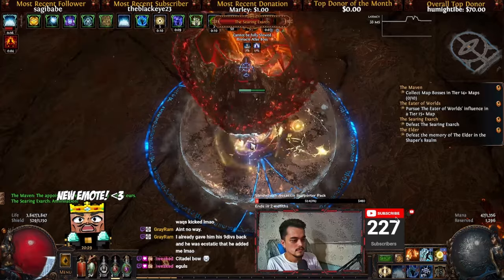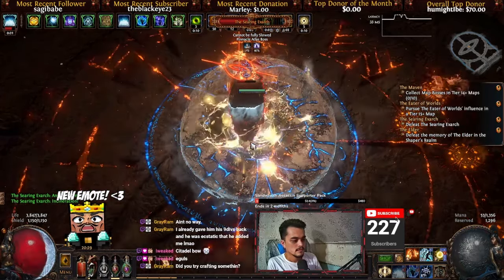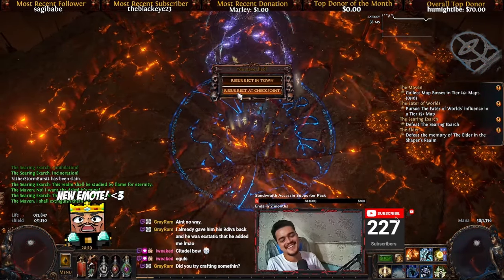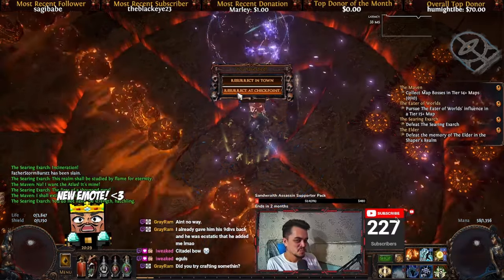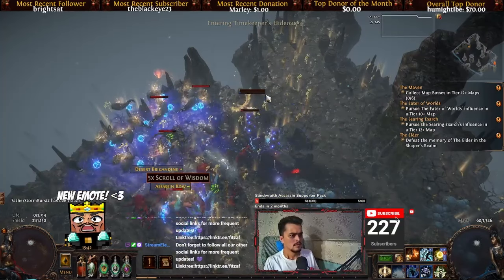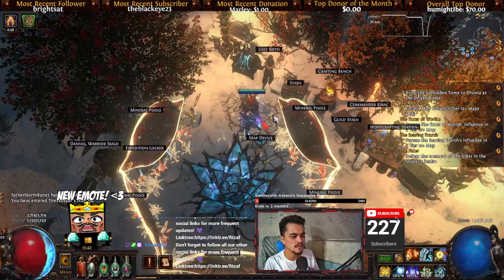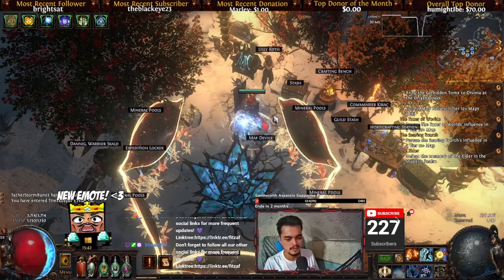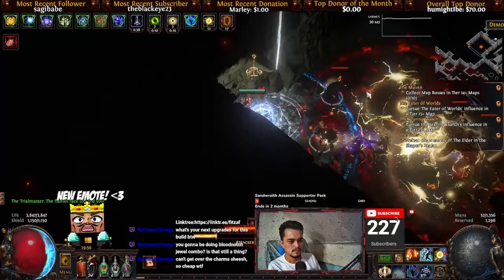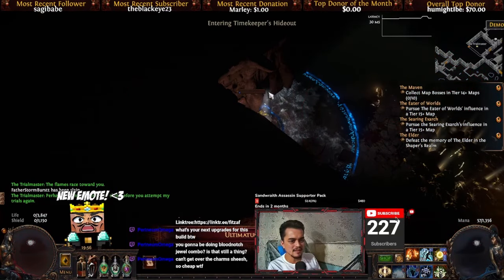And here we are, basically just testing out our durability against the Exarch during the first encounter. As you can see, I tried to tank the Incineration move, but sadly we couldn't. And then of course one of the weaknesses — Doriani's Prototype is weak against Lightning Damage over time, which is why the Mineral Map's boss is going to be a bit of a problem if you have to complete him. And of course Ultimatum — I don't know exactly how Ultimatum works in terms of damage, but from what I've seen and what I've felt, it does hurt a lot.